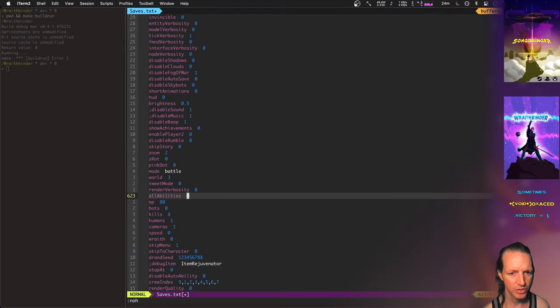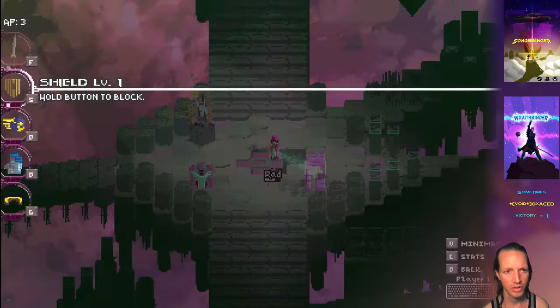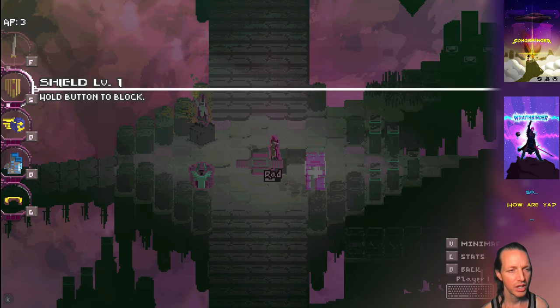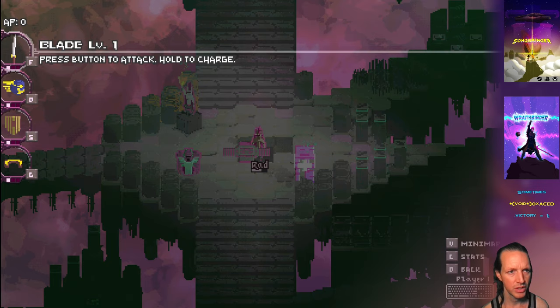Now let's look at one little improvement to the ability menu. When I go to the ability menu it'll actually show the number of ability points I have left. Starting off with no abilities, pick up the blade, cheat to level up a bit — I'm on level four. Going to this menu, it now pauses the game, which is really cool. Above blade it shows 'AP3' — that's the number of ability points I have. I can upgrade one ability, another, and even get another one. Then if I go back it says 'AP0.'